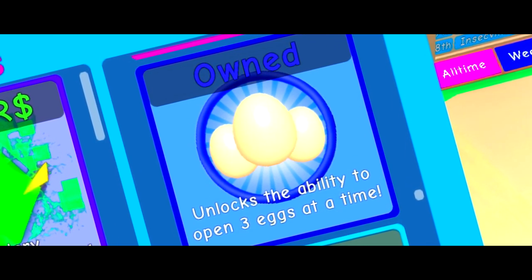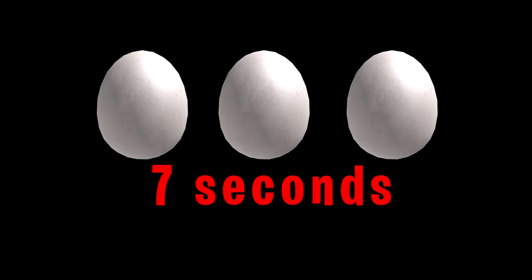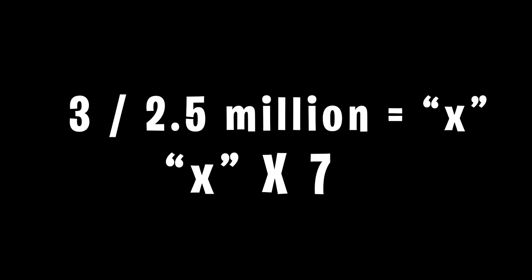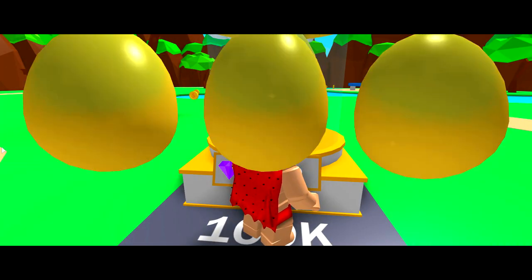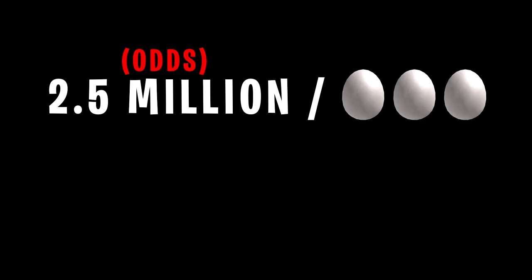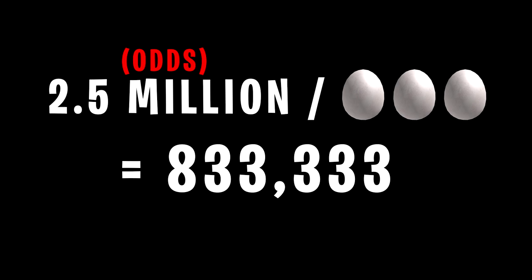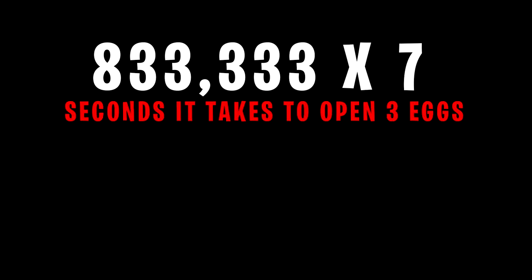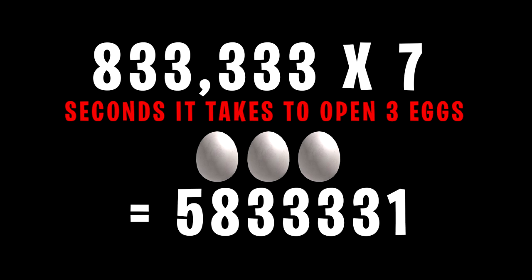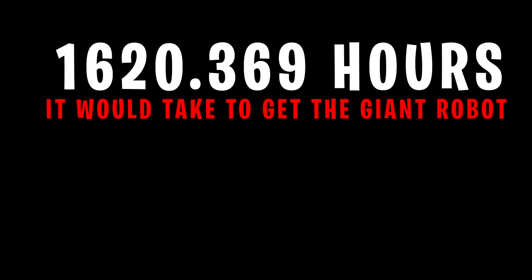I timed it 10 times to get an average of around 7 seconds per egg. Using the extra egg hatching game pass we triple how many eggs we can open, meaning we can open 3 eggs every 7 seconds. So doing basic math: 2.5 million divided by 3 equals 833,333, times 7, which brings us to 5,833,331 seconds — or 1,620 hours.